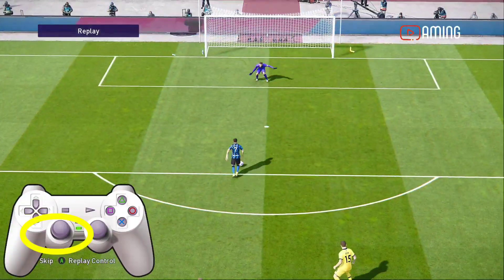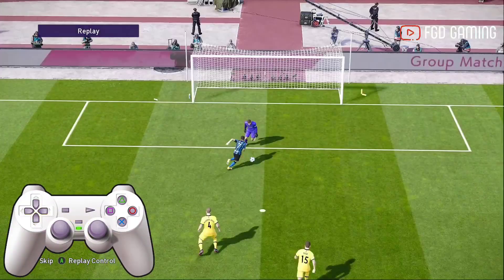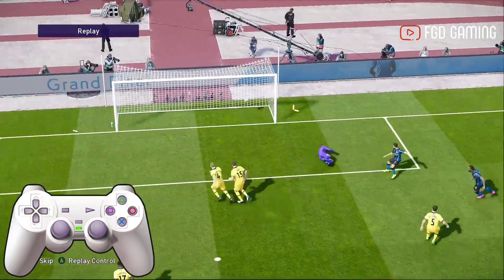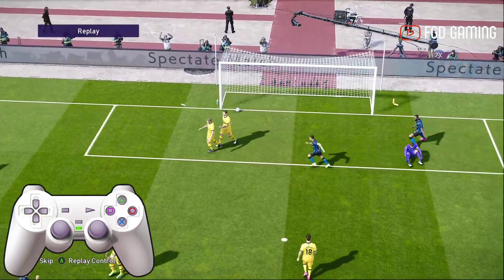Caranya adalah kalian tekan analog arah sebelah kiri untuk marahkan pemain. Dan saat sudah tepat di depan keeper, kalian bisa tekan R1. Dan hal tersebut akan mempengaruhi keberhasilan kita dalam mencetak gol.